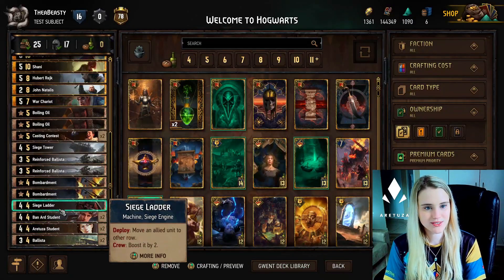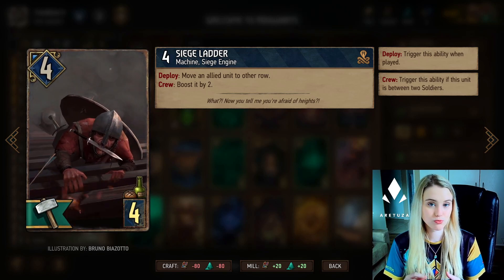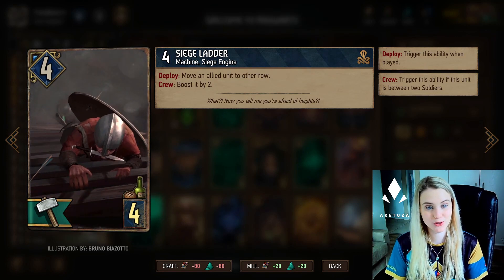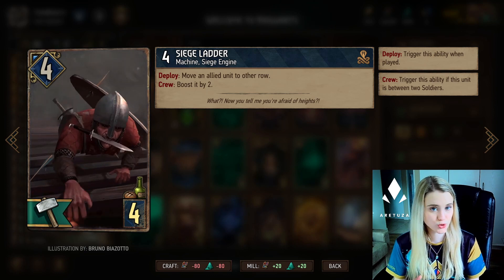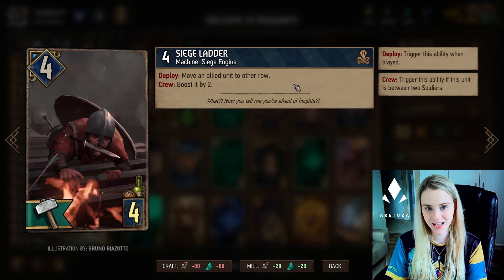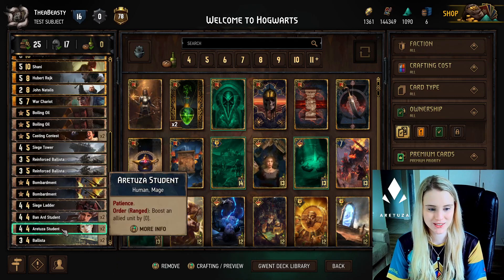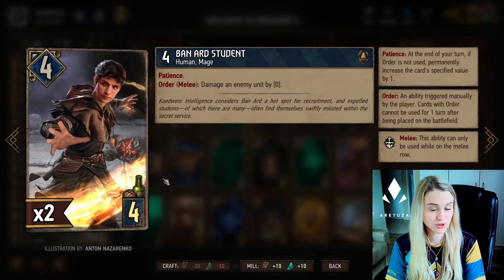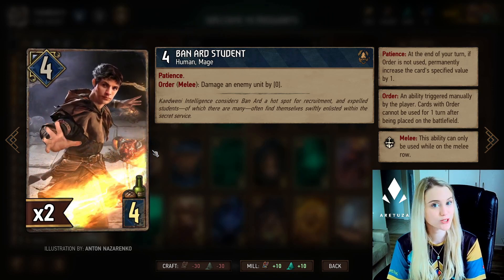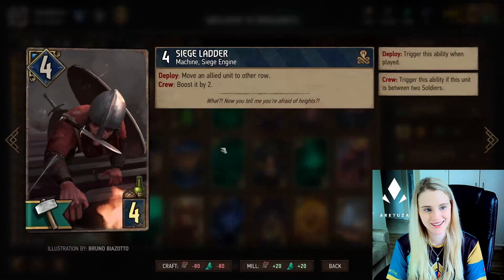Lastly we have Siege Ladder, also a siege engine. It also has Crew, meaning if you play it between two soldiers the card you move will be boosted by two points. We have this not only because it's a siege engine that procs your artifact, but also because it's very nice if your enemy decides to move one of your students. Shany makes it possible to have quite a bit of carry-over value, so if someone moves a Bannard Student into the range row you won't be able to use it anymore - Siege Ladder gives it another chance at hitting an enemy unit.